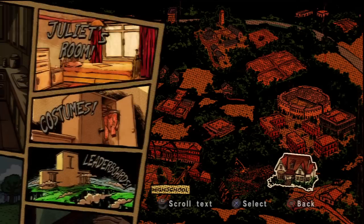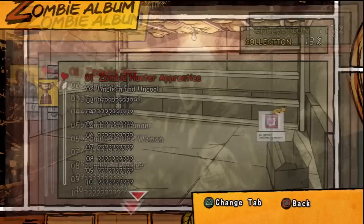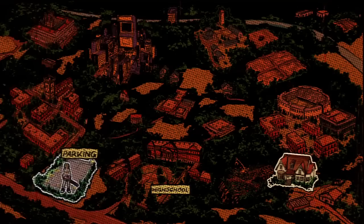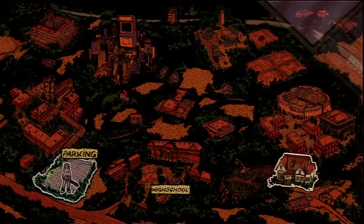Then you have Juliet's house, and you can go to her room and check out things like collections. I don't have too much, but there are a couple things in here. Costumes — you can buy costumes and change them. And leaderboards. So not too much there overall.